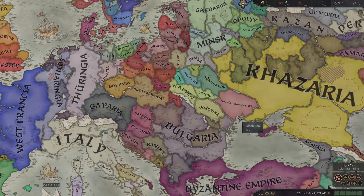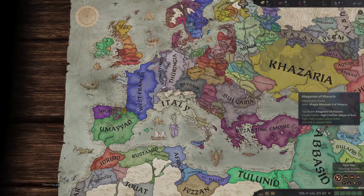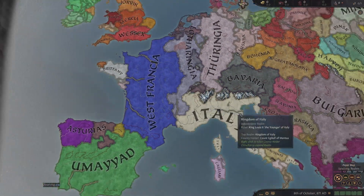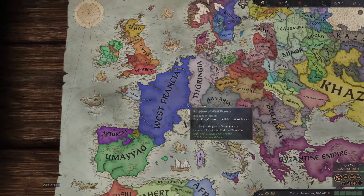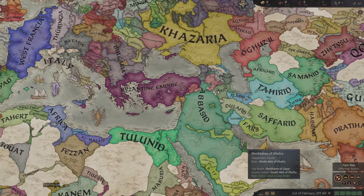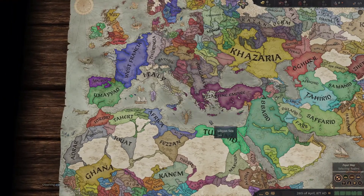Right off the bat I feel like some of these guys here might be very strong contenders. West Francia looks pretty powerful. Italy looks actually pretty powerful as well, and so does the Byzantine Empire. West Francia is looking very scary. The Byzantines still haven't done much, and the Abbasids grew a little bit but they're now kind of at a standstill.